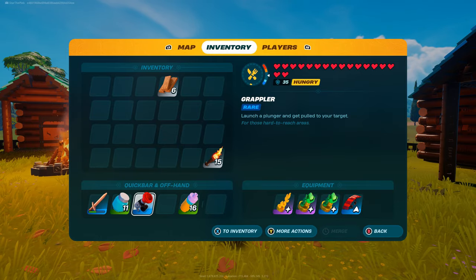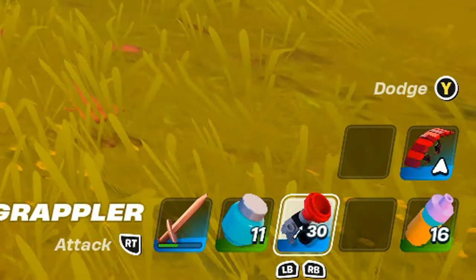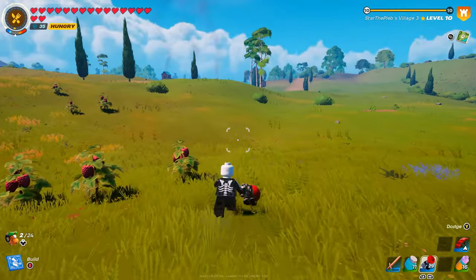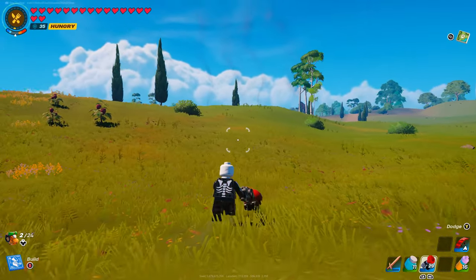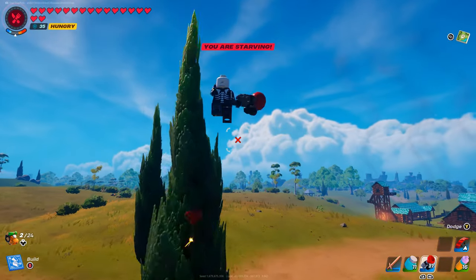What we're going to do is pop that into our quick bar just like so, and as you can see in the bottom right-hand corner we have 30 uses of this grappler, which is quite generous that they actually gave us 30.